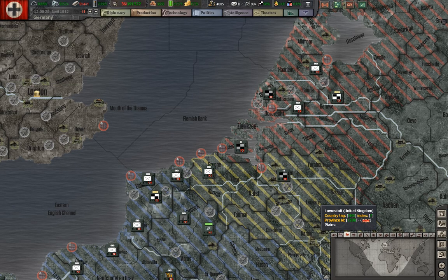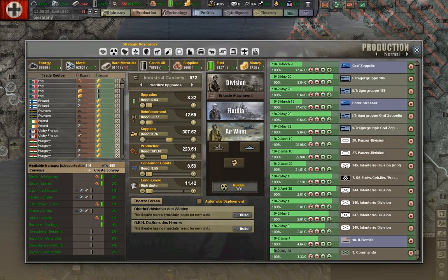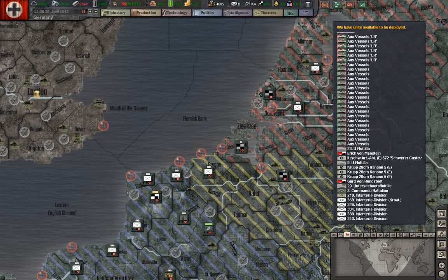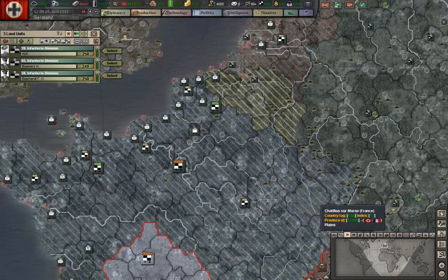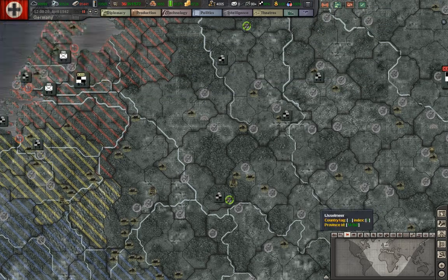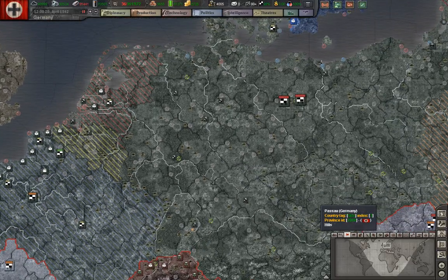You can see some headquarters units here. These were the units that were actually being trained, and I've already set them training. I don't see them in the queue — maybe I made a mistake and forgot to add them. But we do have some divisions which were officially raised and trained in 1942.